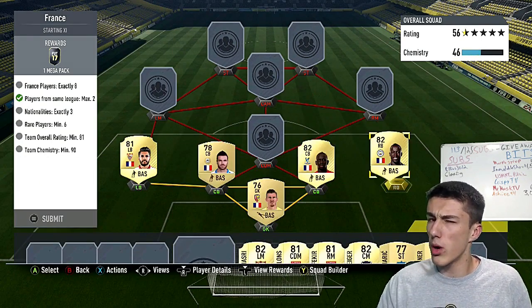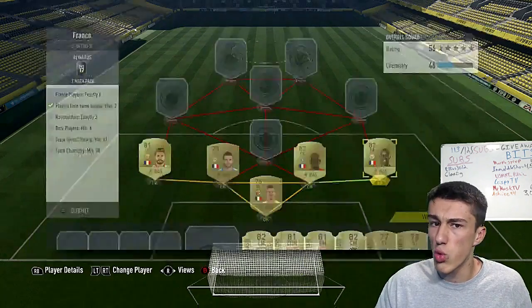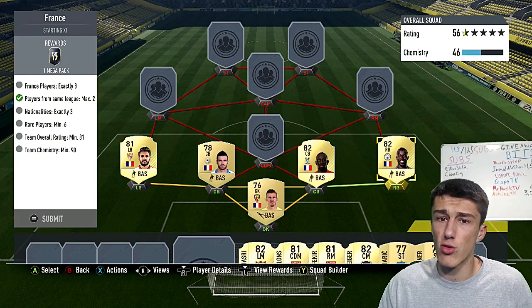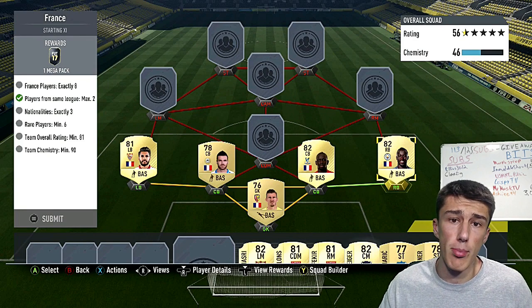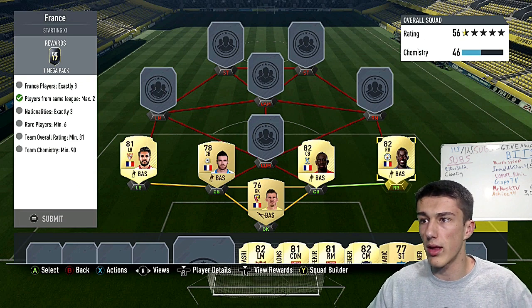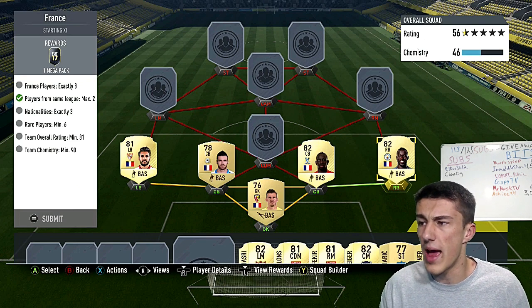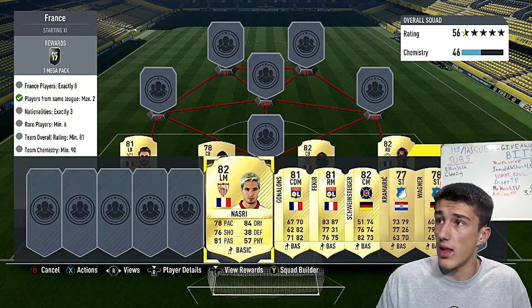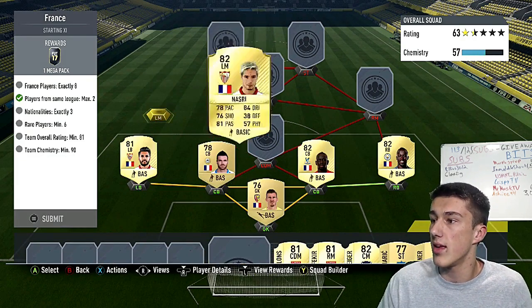Then we've got Sacco and Sanya to finish off the back line. Sanya is a bit more expensive at 2,300 coins — the most expensive player in the squad — because you need a Premier League squad for the Player of the Month Son SBC and he's one of the higher-rated right backs from the Premier League. Give it a few days and he should drop back down with all the packs being opened. Then we've got Samir Nasri at left mid and Ganelans as our CDM.